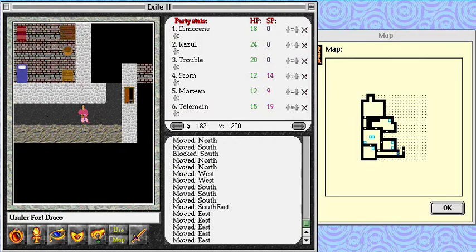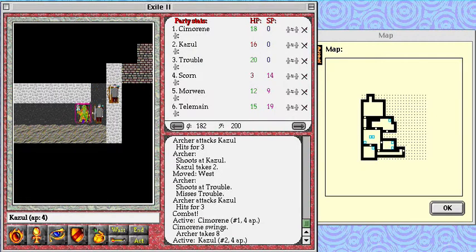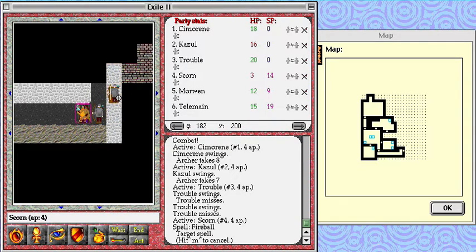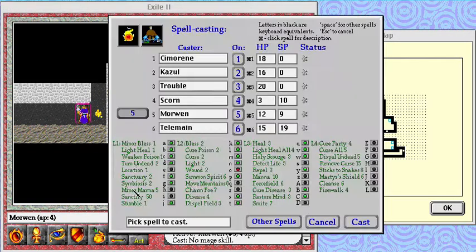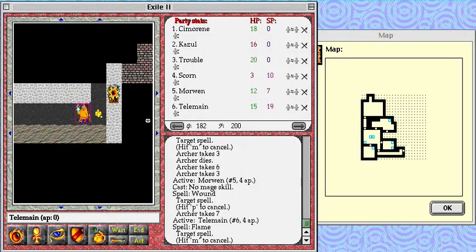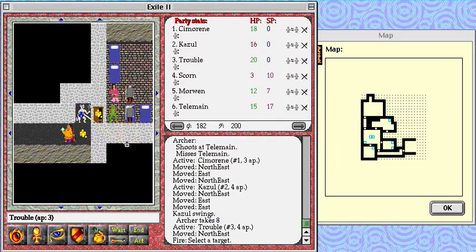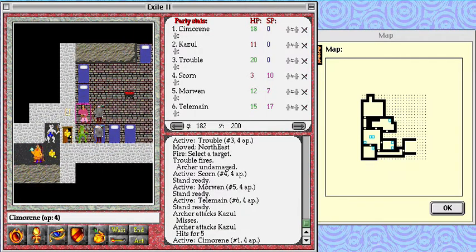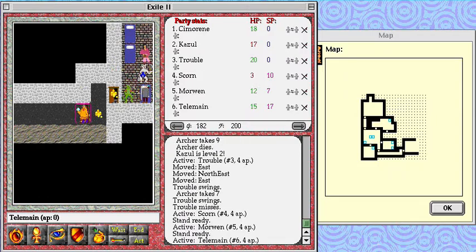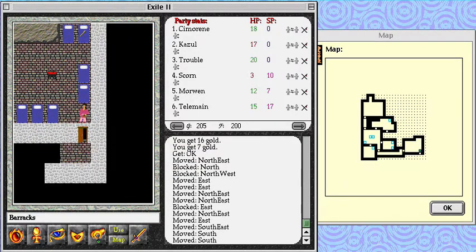Time for some fireball. Cazal is level two — yay! And I'm not even going to bother picking up that club.